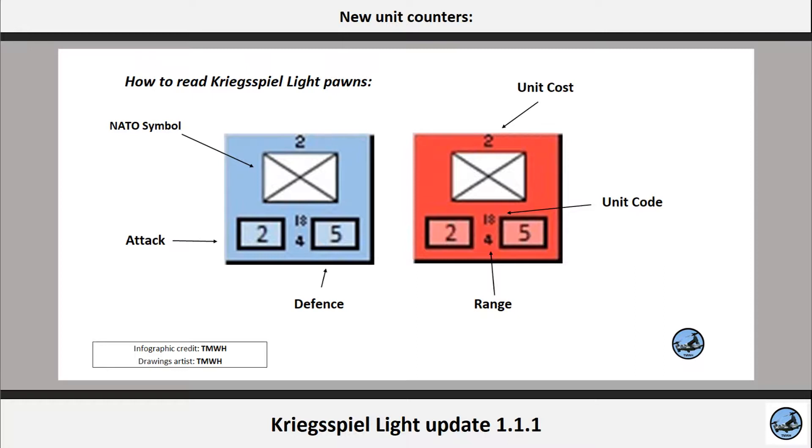Under the NATO symbol, in the middle you will have the unit code, indicated by a letter and by numbers. Yes, some numbers are going to be hard to read — it's because we had to work with a very limited amount of pixels. Under the unit code, you will have the range of the unit.